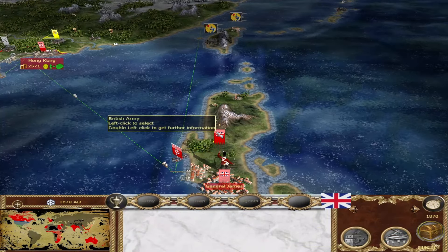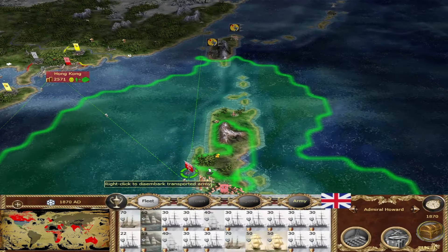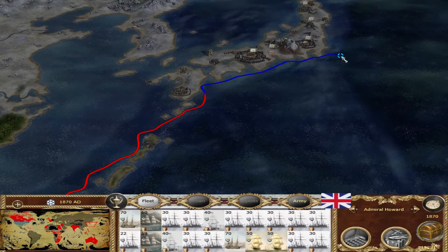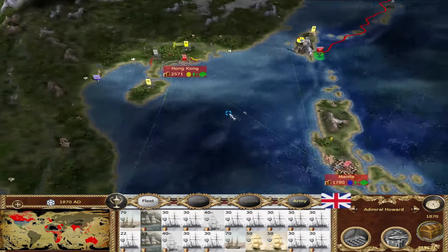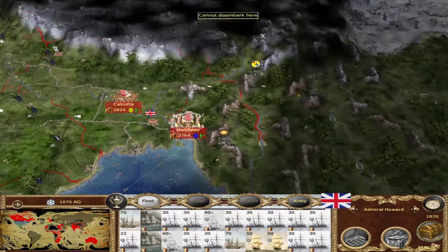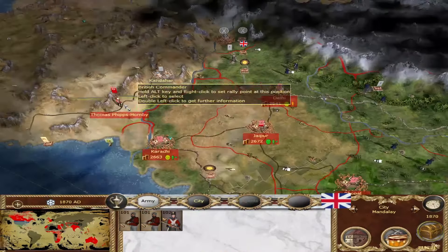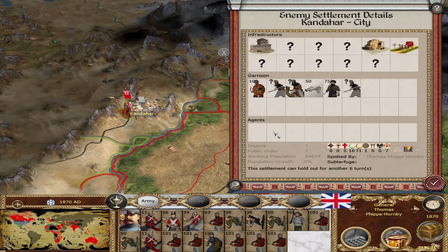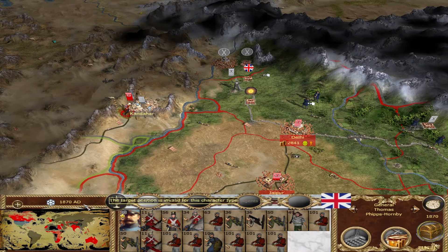We can leave one unit and then we're going to go towards some really exciting stuff — towards Japan. We're going to lay siege to Afghanistan, and they have their own cannons, so that'll make it a bit more interesting.